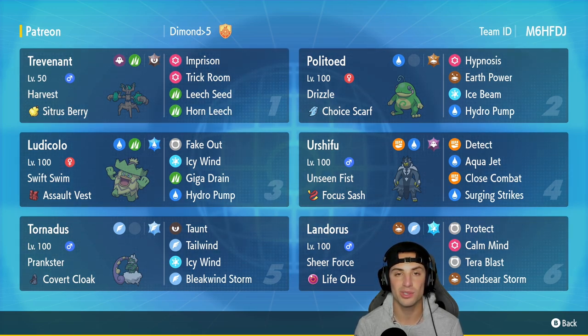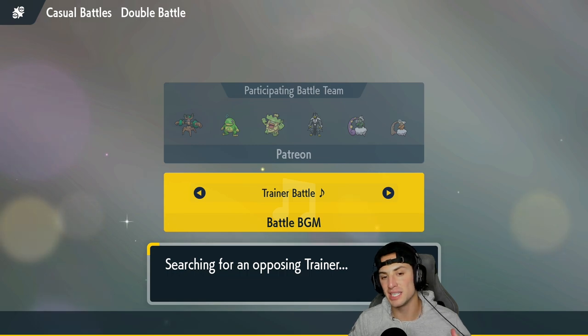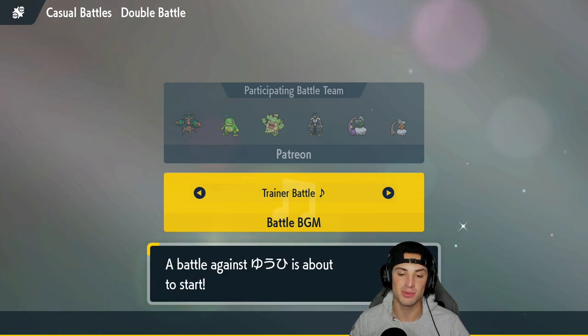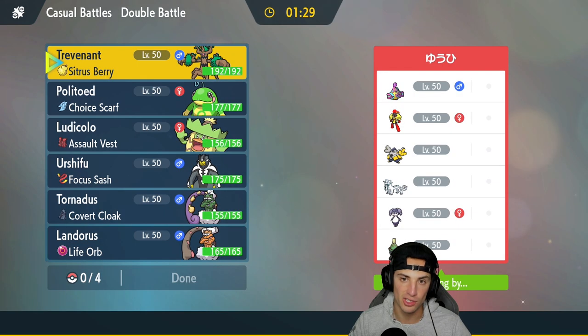If you want to rent this team yourself, the rental code is in the top right corner. Let's hop on the casual ladder and showcase Trevenant in Regulation 1. Big shoutout to That's Plus One for making this team — I'll link their channel in the description below. First match is on its way.